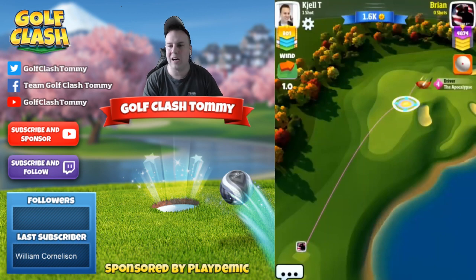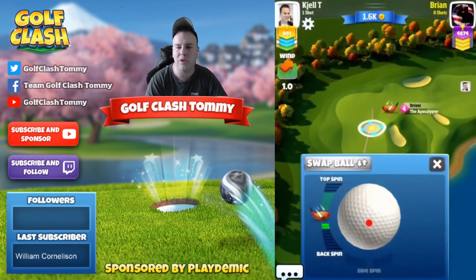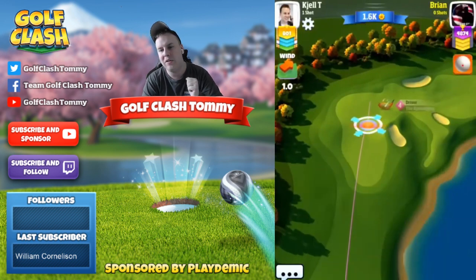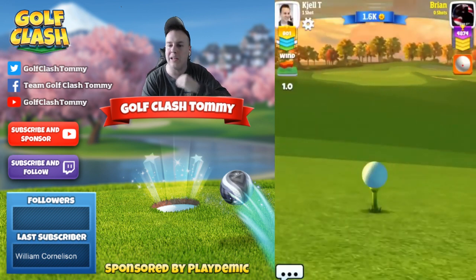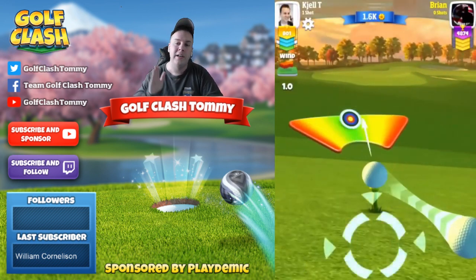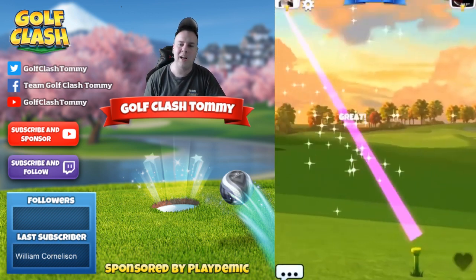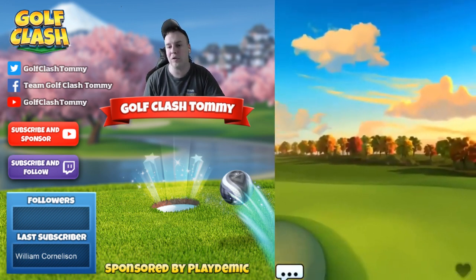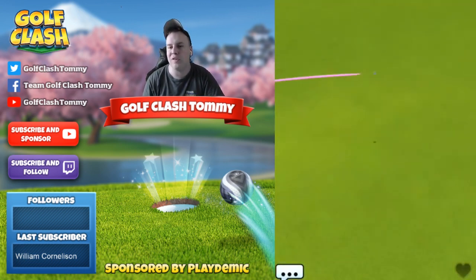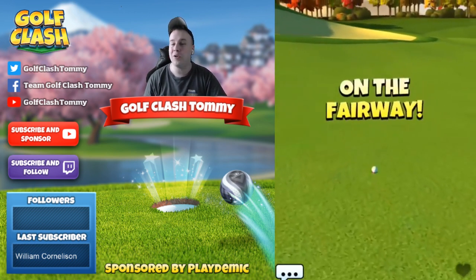It all comes down to what you are using in terms of clubs and balls of course, but it's either on the left here as our opponent is playing or the side that I'm playing. If you do have a straight tailwind and you can afford playing with a power 3 ball, you're going to go full overpower and go full blast to the right, giving yourself a nice distance where you could potentially put yourself very close to the green — and that would of course be a much easier chance for you to get an eagle.